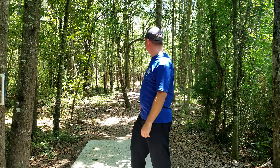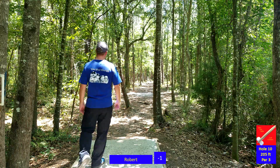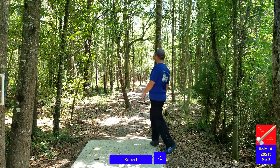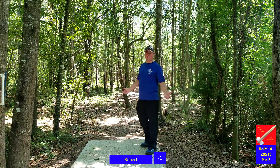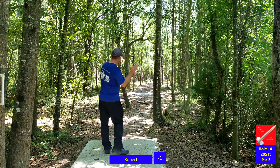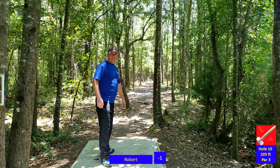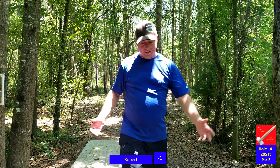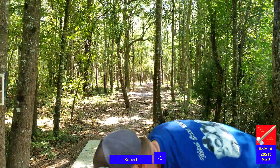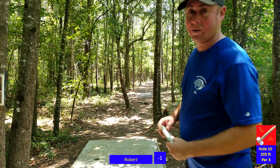Hole ten, 210-ish feet, straight line. I don't see any other real forehand or backhand lines here, so I'm just going to throw something straight down the middle. There are a bunch of stumps where you could maybe drop a straight roller and just hopefully it dodges everything. But I think I'll probably just try and rip a wizard and make like the most scenic ace. There's only one other ace on the channel.